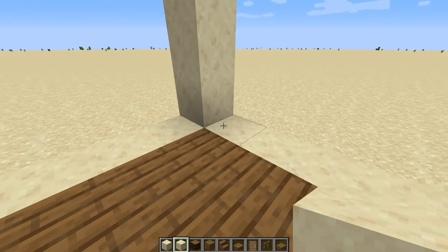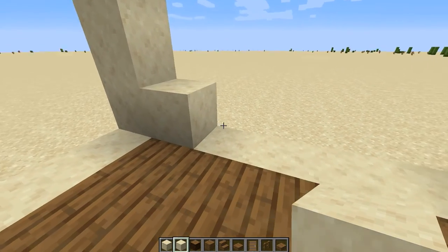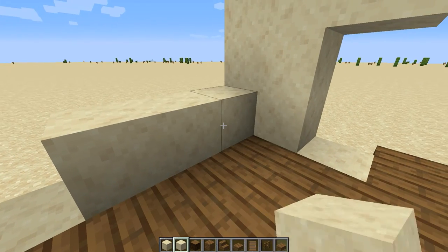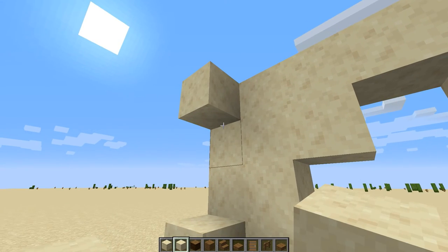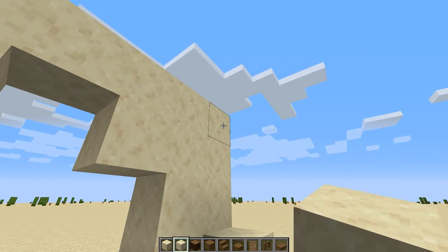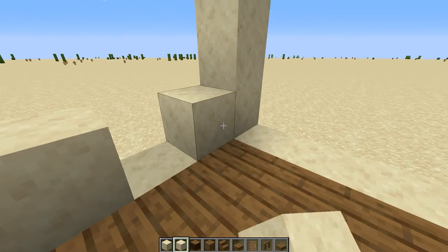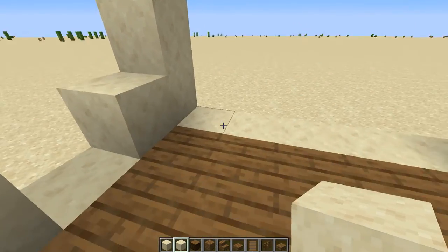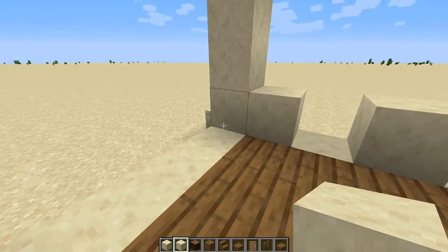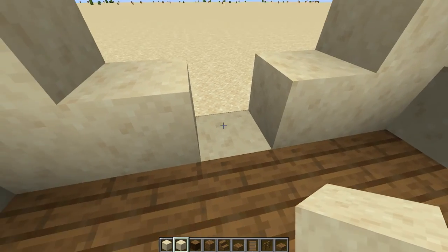Then on this side, we're going to put a block down here, skipping two, put a block there, put a block here, put a block here, skipping two and putting a block there. Now let's go ahead and do this on the other side as well — block there, skipping two, block, skip, block, block, skip two, and another block. And on the back, we're going to put smooth sandstone all the way up on this side, all the way up on this side, right there and right there, skipping this space in the middle.